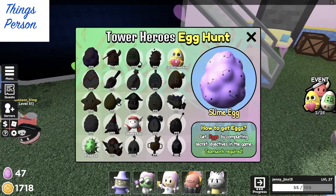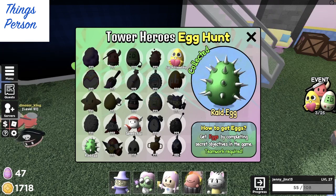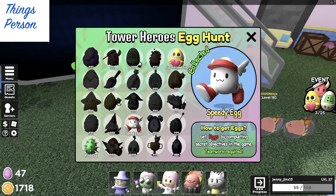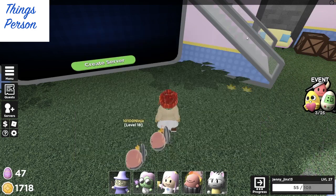They also have on the right this event thing and you earn these various eggs. This egg of friendship I think I got from playing with three friends on one of the servers, and I don't know how we got these other two. There's a speedy egg and there's the raid egg. The raid egg is probably from playing a raid. Not quite sure how I earned the speedy egg though. Anyway, there are fun eggs to earn that way.